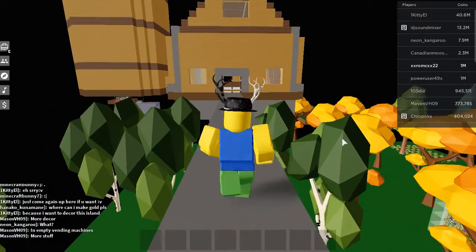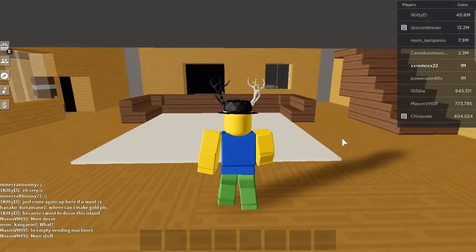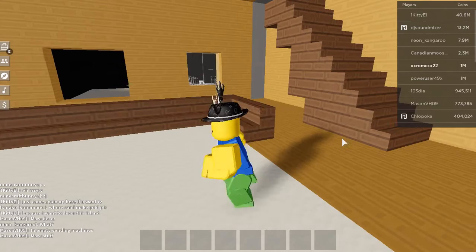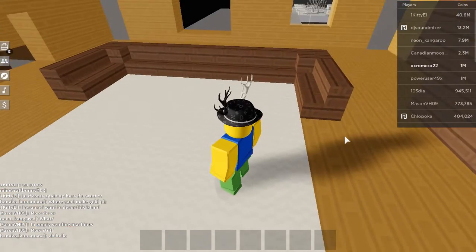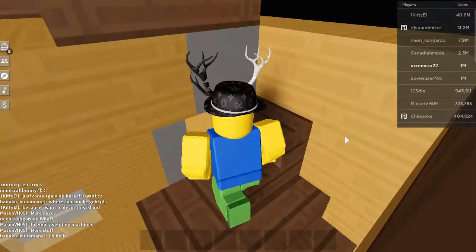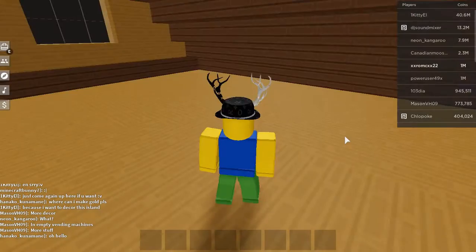That's the exterior. Now we have the interior — we have the first floor, not that much, just carpet and a couch. Then we have the attic; I'm still thinking of what to do with it.